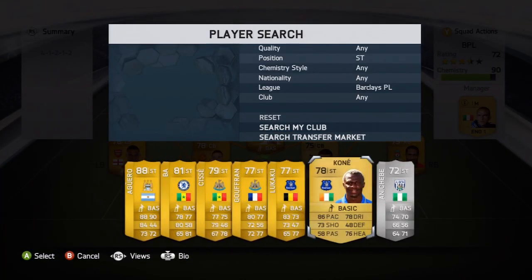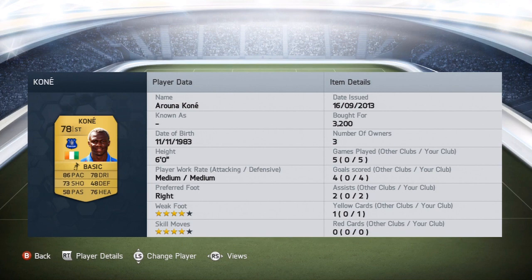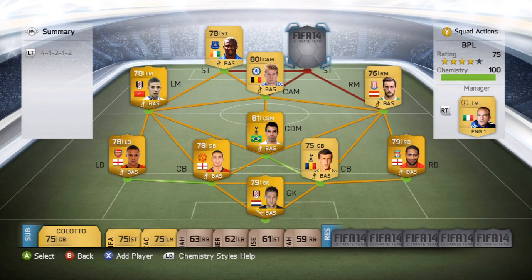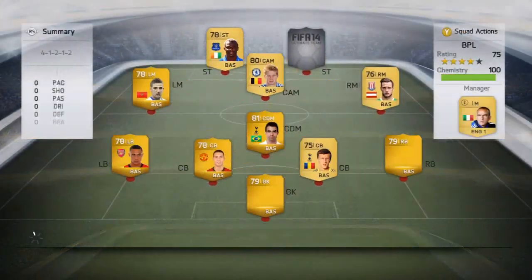The first striker is of course going to be Kone — he's no longer a rare but he's absolutely awesome. 86 pace, 33 shooting, 58 passing, 78 dribbling, 48 defending, and 76 heading — six foot tall, 3,200 coins, four goals in five games. He's got around 85 strength, which is exactly what you need in this game. Strength and pace go hand in hand and this game is definitely all about strength.